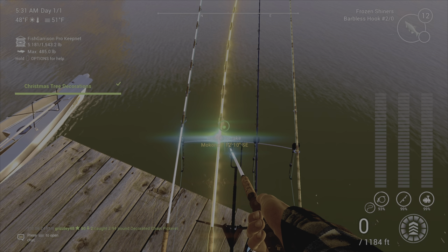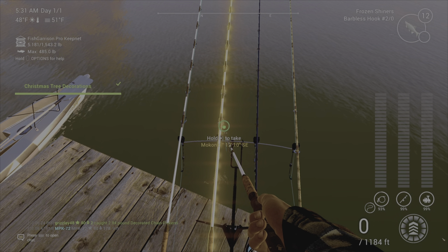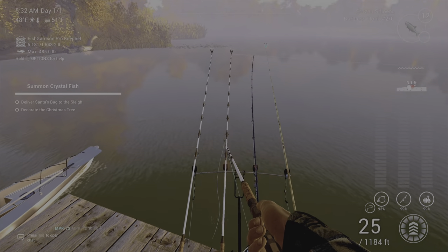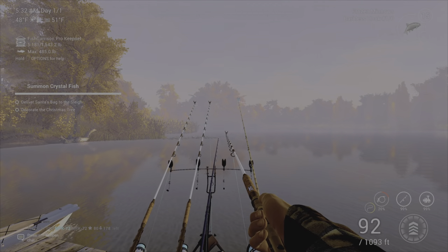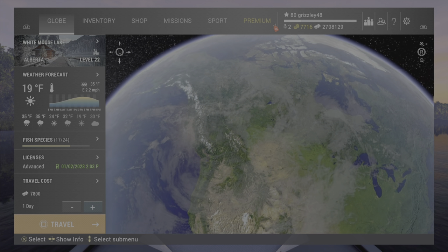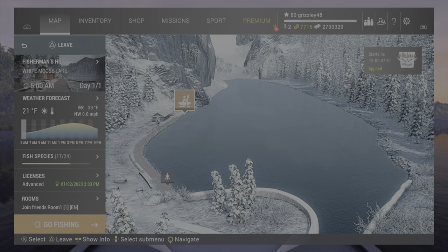Claim the candy cane. Claim the decoration. Claim the fish ornament. Claim the topper. I think we gotta go decorate the tree. We're going to summon crystal fish, decorate the tree, and deliver Santa's bag. Going back to White Moose to get this fish and get this Christmas mission done.